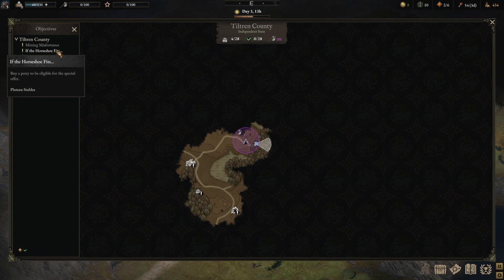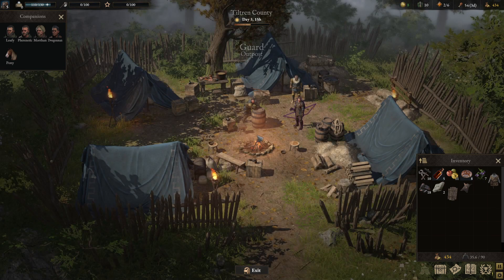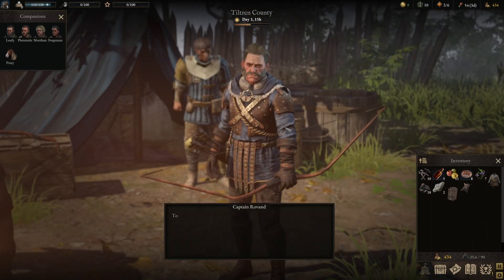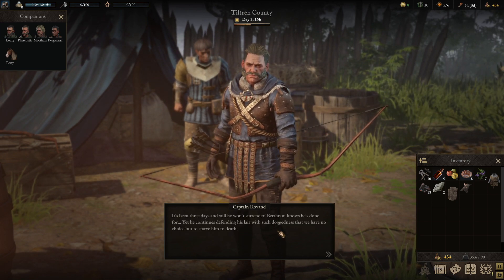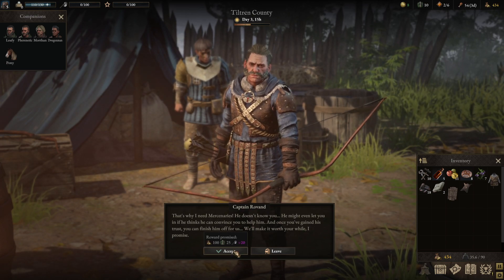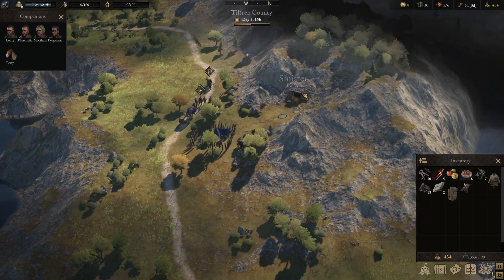We're here to figure out what's going on. Tasks on the board include: find a blacksmith, bring him here; buy a pony to be eligible for a special offer; and destroy the iron vase so mining can resume. I have done none of these — that's a problem. Purple quests appear to move the actual main quest line in the central area. There is a big central quest, and completing this will give me reputation for it.